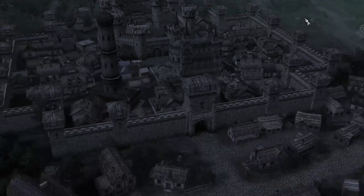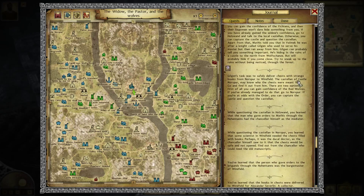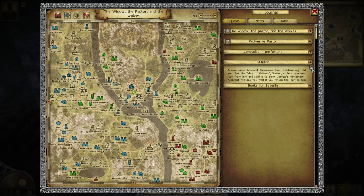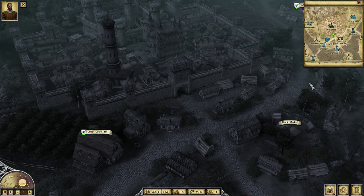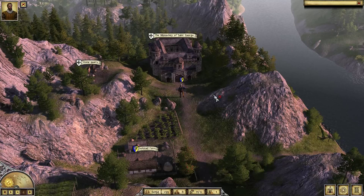You will see that the quest is now started. So here you see Synth Killian, and what you need to do is — like a master thief, Savior stole the icon and sold it to St. George Monastery. So that is where we are going first. I will show you guys where the monastery is. Okay guys, I arrived at the monastery of St. George, where the king of thief Savior sold the icon.